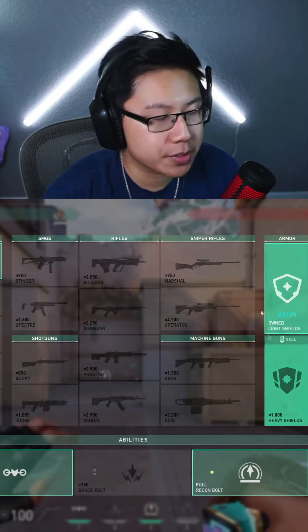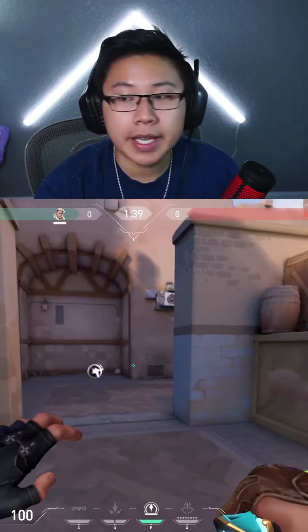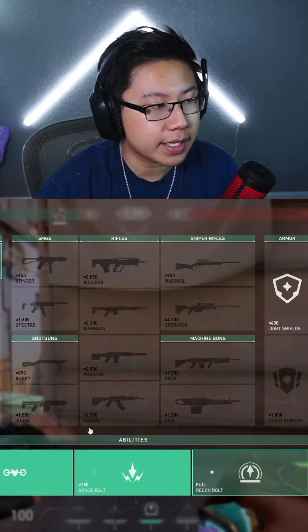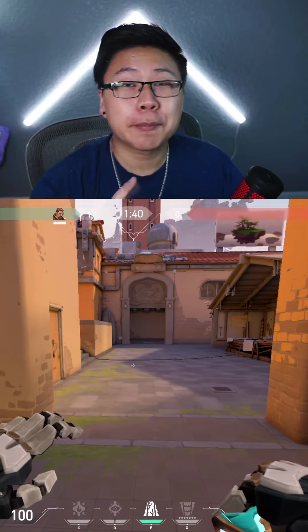Buying a ghost and two shock darts aren't too bad, but keep in mind it's harder to use shock darts on the attack than on the defense. If your team isn't going to capitalize off your drone, then buying any other pistol is a better choice. On defense, you can go for the owl drone, but holding site is a lot easier with an upgraded pistol - whether that be ghost or frenzy - and then a shock dart or two to spam out all the entrances of the map.